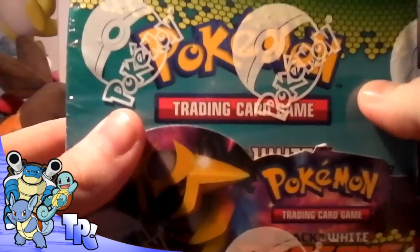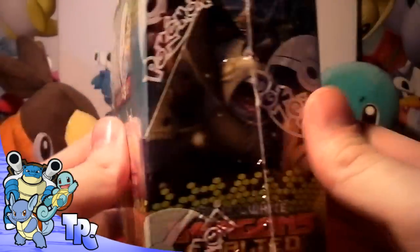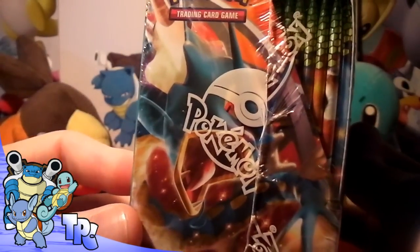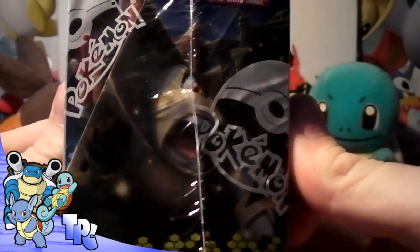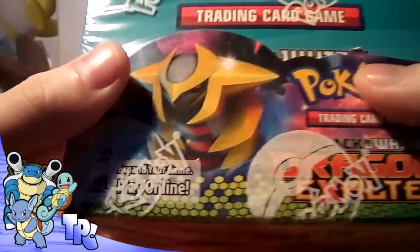Here it is — it's a bit dented — but hopefully the packs and cards are alright. Here is the box: Giratina there, Gyarados with a Pokéball in its face, same with the Rayquaza, and Terrakion.